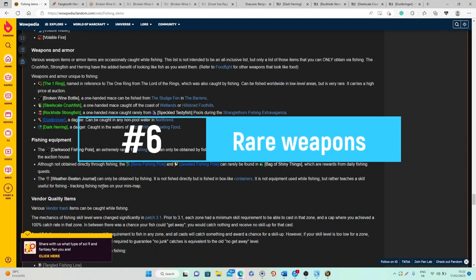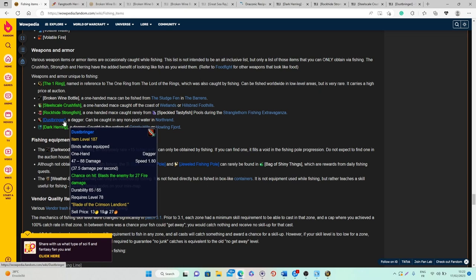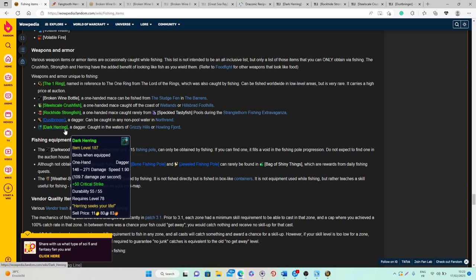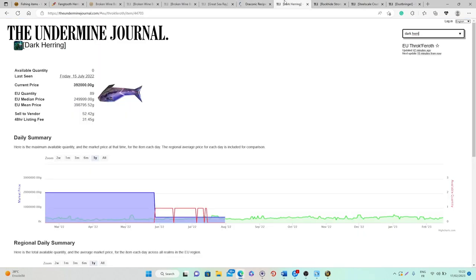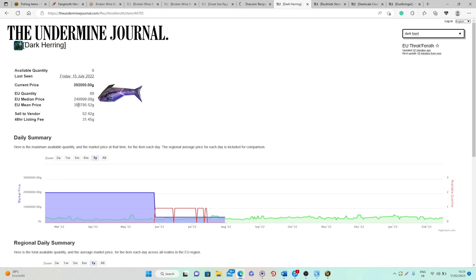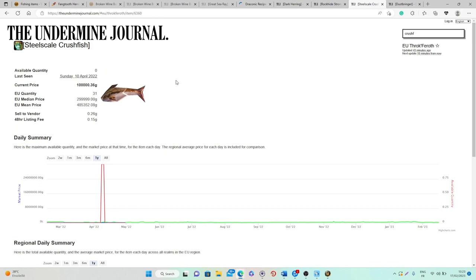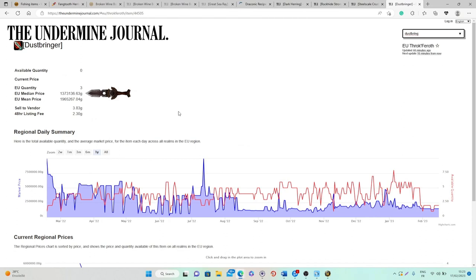At number 6 we have four different weapons you can get when fishing in specific areas: the Steel Scale Crushfish, a one-handed mace; the Rockeye Strongfish, another mace; and two daggers, the Dustbringer and the Dark Herring. The Dark Herring averages 250 to 400k gold on European realms, the Rockeye Strongfish 319 to 443k, the Steel Scale Crushfish 300 to 485k, and the Dustbringer 1 to 2 million gold on average on European realms.